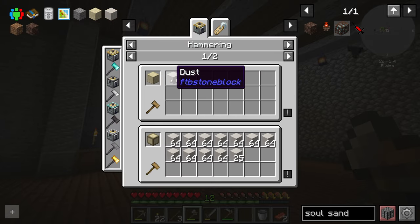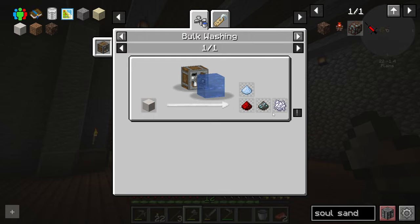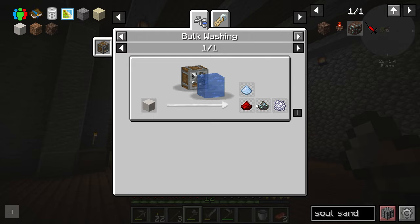Then there's another loot list for dust as well. So we get our redstone. Looks like stuff for AE2 if you want to go that route. We have refined storage in this pack too, so I guess that's really optional — whichever one you want to go with. But I want to go ahead and start working on this.